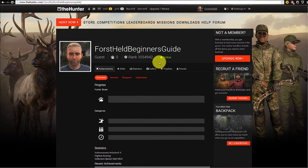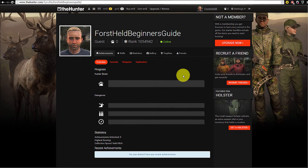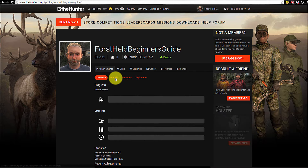This is the player profile. You have different tabs showing different information. The first page shows an overview of your achievements. This is about the hunter score, which is not really a skill-based score — it's more of a grinding score: how many animals you've harvested, how many weapons you've used, and how much exploration you've done. For beginners, I suggest not focusing too much on the hunter score, especially as a guest player.